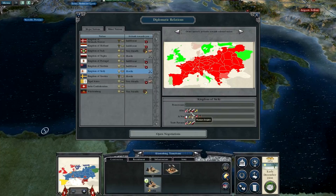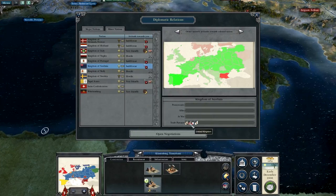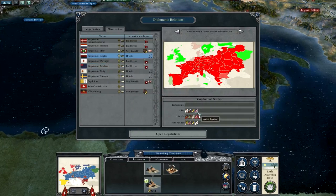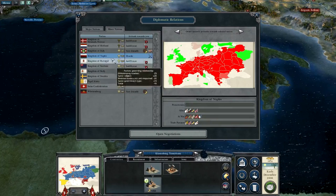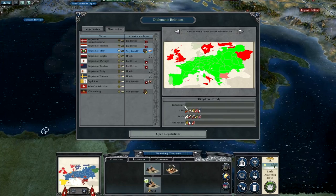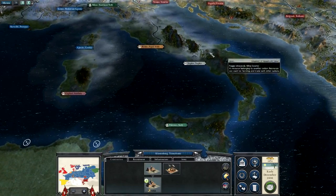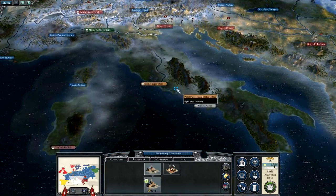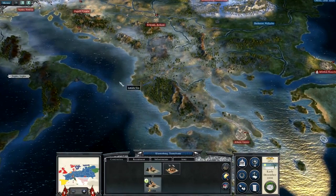Sicily are allied with Britain, Russia, Naples, and Sweden, so I think we could attack them. Sardinia are not allied with anybody, so they'll be worth going for as well. Naples are allied with the same people as Sicily, more or less. The Kingdom of Italy are allied with all my allies and with me as well, so I'll probably go for Naples to begin with, take the south, and then move across. I'll keep the Papal States and Kingdom of Italy happy until I can attack them.